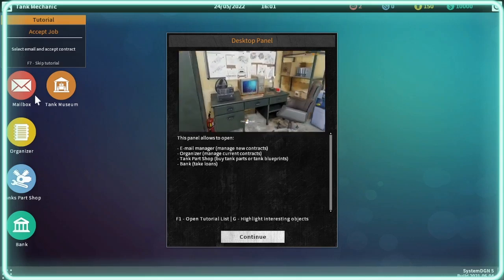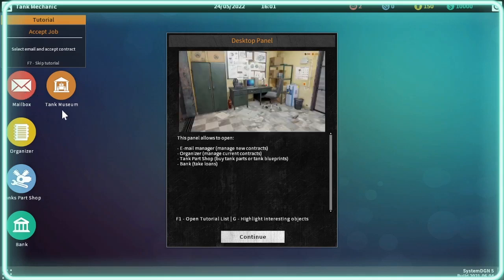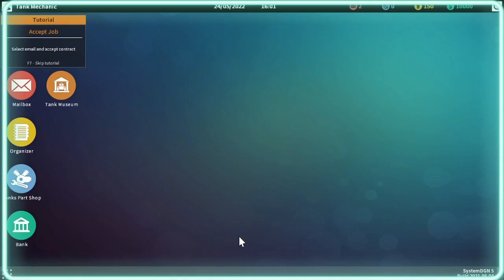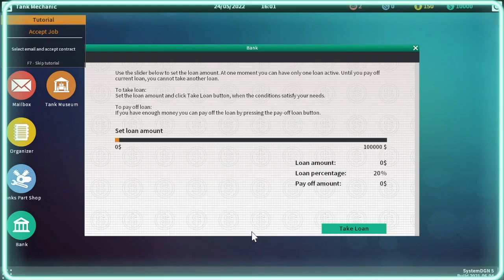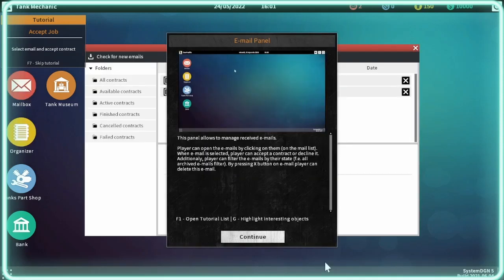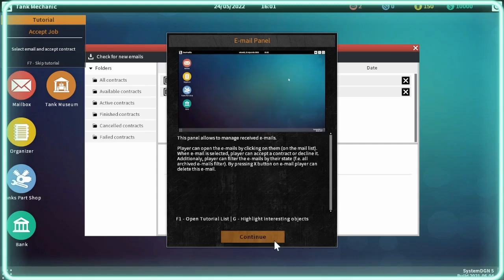Bear with me guys — all the buttons and that I'm not sure of, so I will be a bit confused. Take my time. This is showing me a tutorial. In this one I think you can get a loan — if you run out of money you can take out a loan, but we won't be doing that just yet because we've still got ten thousand pounds or whatever it is.